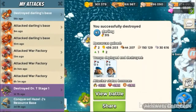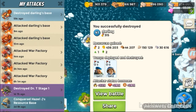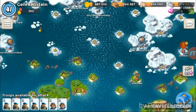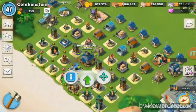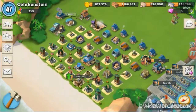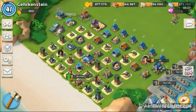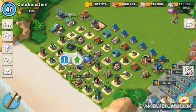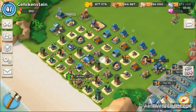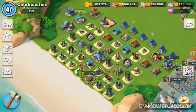I didn't even check how many troops I lost — anyways, I hope that helps you use grenadiers better. At headquarters 16, which is what I'm at, grenadiers are the bomb. You can take out people so much higher than you. I've attacked headquarters 19s and 20s left and right, no problem. With the new update they changed the vault too — but yeah, you can take out headquarters 20 people with no problem using grenadiers.